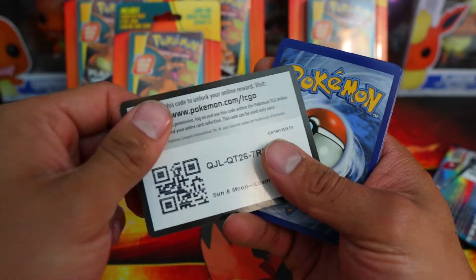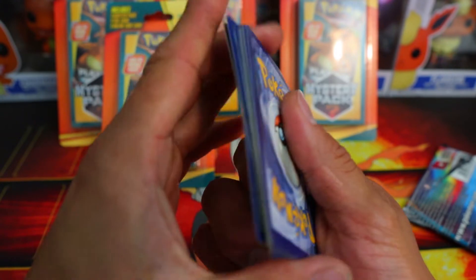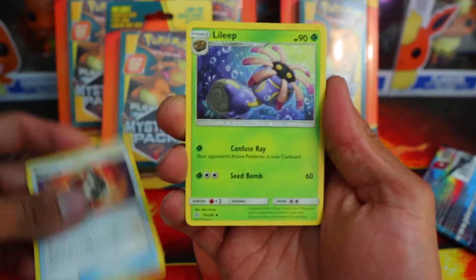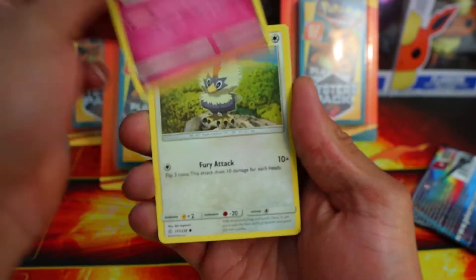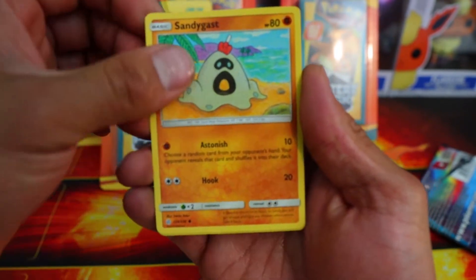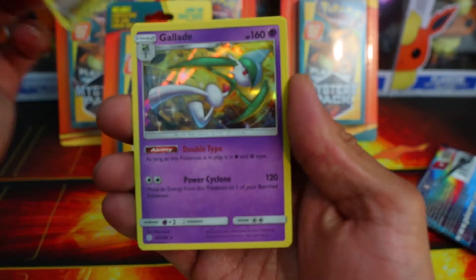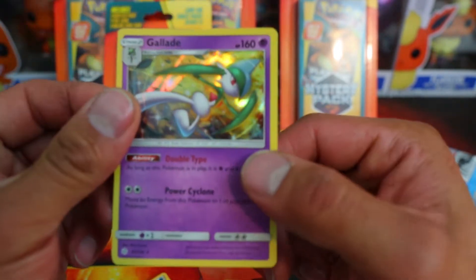There's a code card. We got Beedrill, Lilipup, Jolteon — I like that — Azumarill, Rufflet, Oddish, Ralts, Sandygast, and Garbodor. And a Gallade holo. Decent pull there.